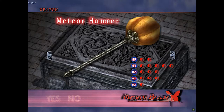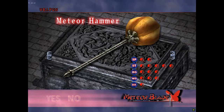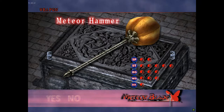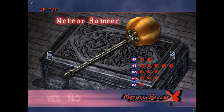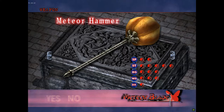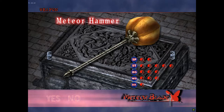Alright, quick tutorial on Meteor Hammer. So basically before we start, you need to know there are two skills. You know that you have the skill bar, the orange bar. The one that uses all the power we can call the full skill, and the one that uses half or two thirds of it we can call the half skill.